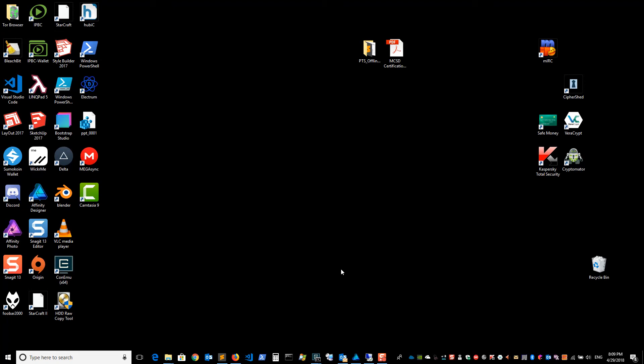I'm going to write a detailed document on how this is done, but for now I'm just going to show you, assuming that you have all the tools you need already, which would include the Adrenaline 18.3.4 driver for the AMD, the latest version of DDU, the Soft Power Play Table Editor, and also XMR Stack 2.3.4.